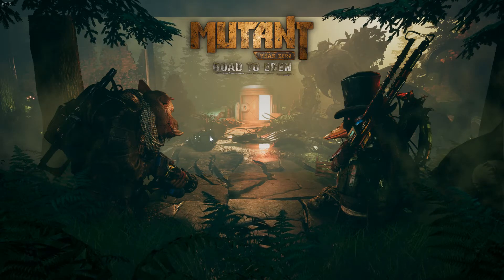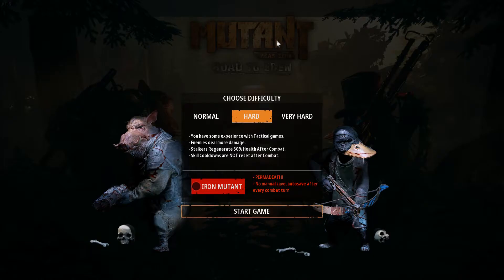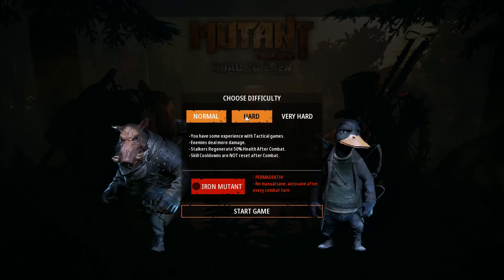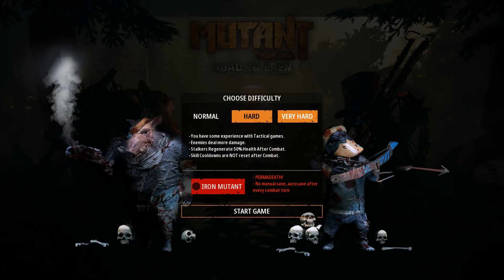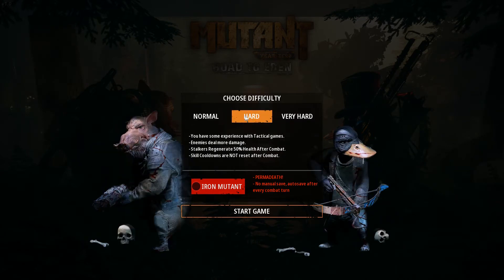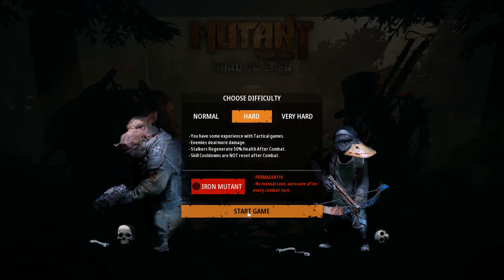I need to say I love this game - I've played it a little bit, and it features a duck with an attitude and a wild boar with anger management issues. Apart from that, it plays like XCOM 2. Starting a new game - you can choose normal, hard, or very hard difficulty. I'm going to go with hard. On Iron Mutant mode, enemies deal more damage, stalkers generate 50% less, and skill cooldowns are not reset after combat. I'll go with hard - all health 50%.